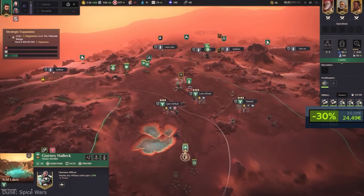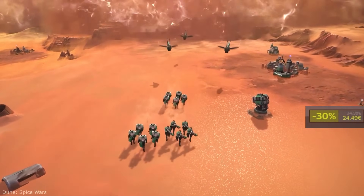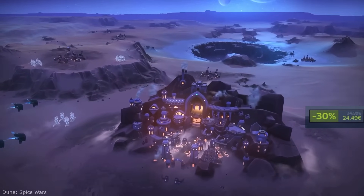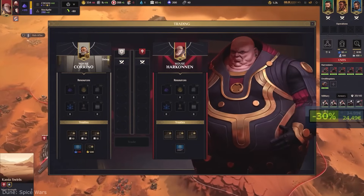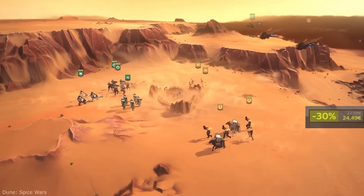I honestly can say that I am not used to this. The game itself looks like a casual 4X title, like Civilization, but it's not — it's a mix of 4X and real-time strategy. You start with your main base and then you have to expand. To do that you need to explore surrounding areas with your ornithopter and find resources — areas rich in spice. Spice here is money, and money is nice.